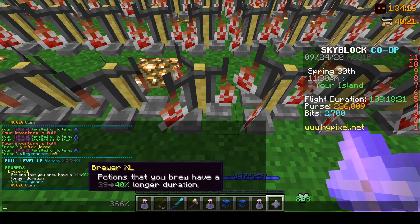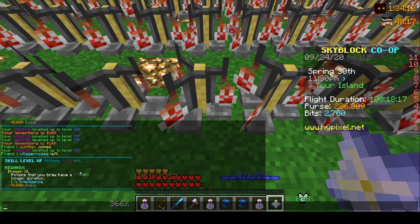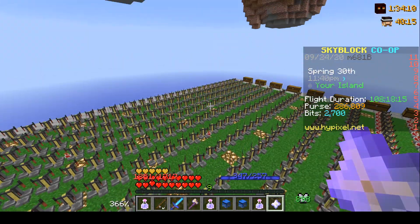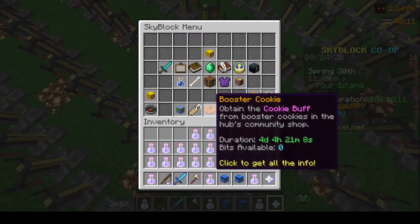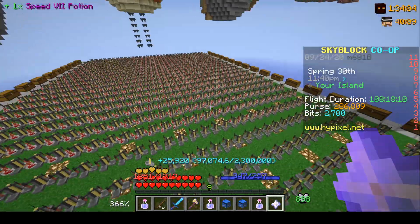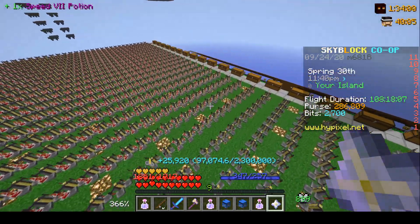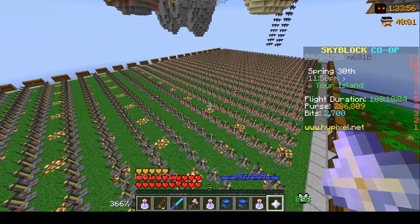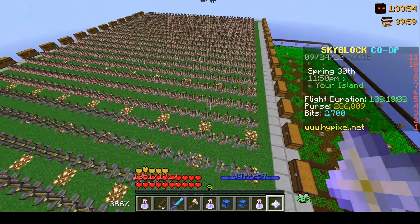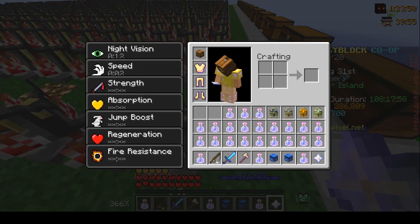We just hit Alchemy 40, so we're about halfway through the brewing process. I think I may have overdone the amount of potions we need because I'm not even halfway done with the stands and we're already at 40. I'm leveling up the jellyfish now to hopefully level 100 — it's starting to hurt my hand, so wish me luck.